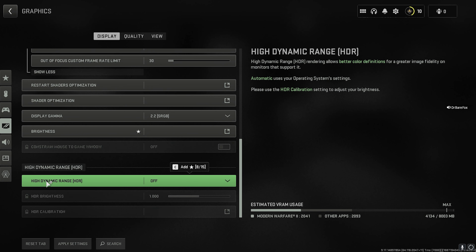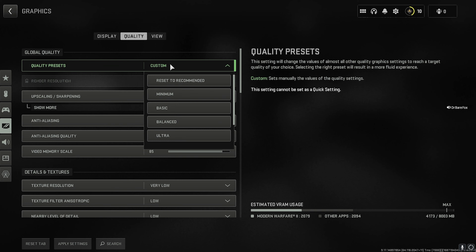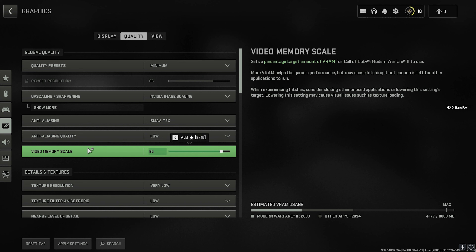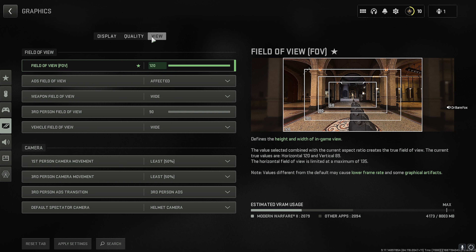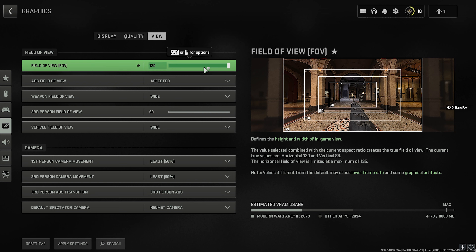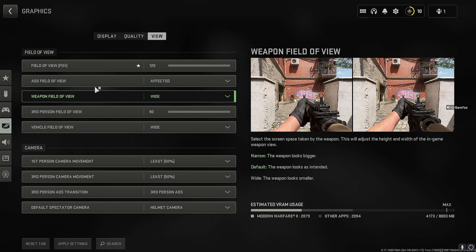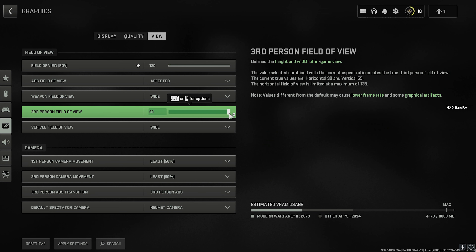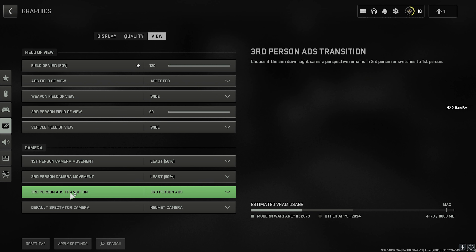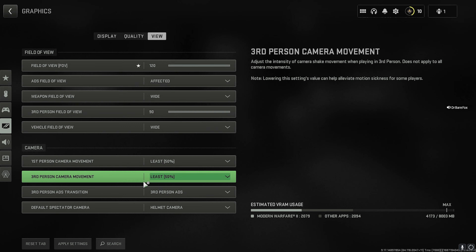Keep High Dynamic Range off. In the Quality section, set the Quality Preset to Minimum to save memory and get much better FPS. In the View section, set your FOV all the way up to 120. Set ADS Field of View to Affected, Weapon Field of View to Wide, and 3D Person Field of View to maximum. For Camera, set all shaking and movement options to Least so your camera doesn't shake while moving.